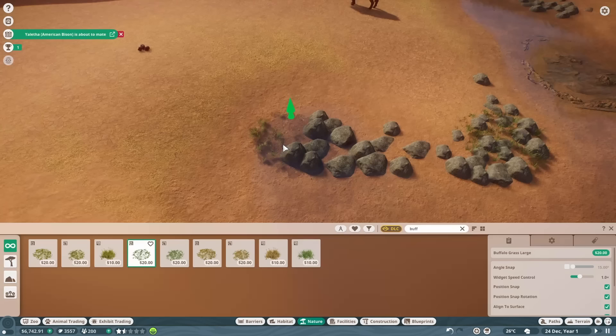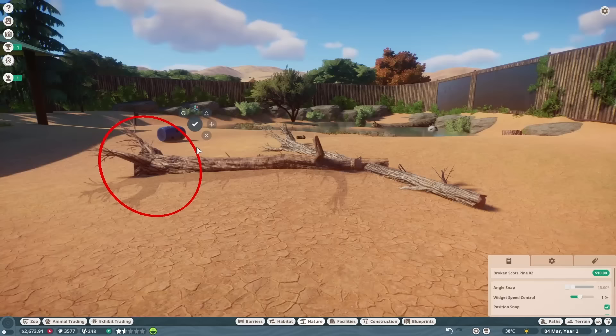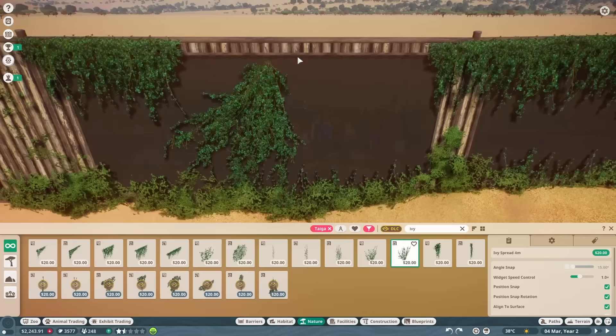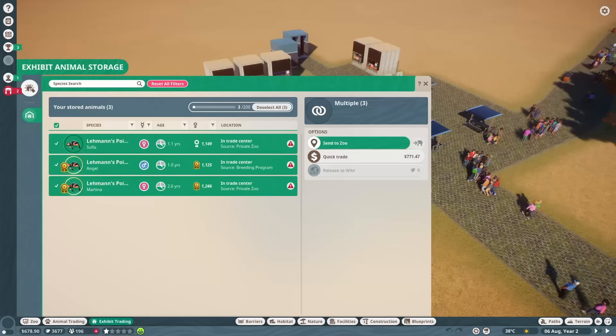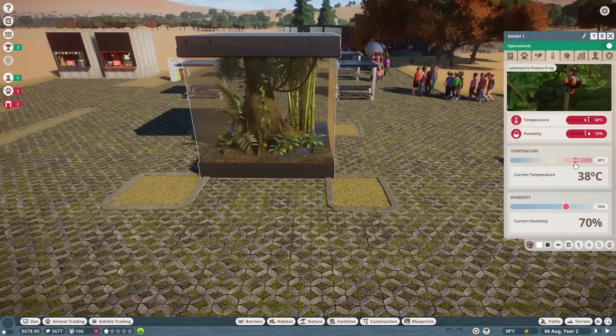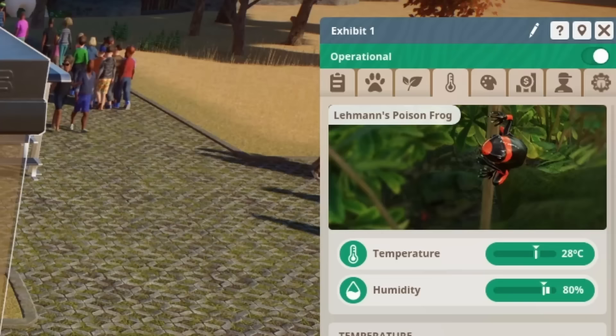I decided to ignore the coverage limit and just have fun with it. I added plants into the rocks along the barrier, threw some broken branches around, and added ivy along the edge of the viewing areas because I thought it looked cool. After adding more rocks around, this habitat was finished. I then deviated from my original plans a little bit by adding an exhibit at the starting area, because I wasn't making money nearly as fast as I wanted to be, and exhibit animals are always a good way to boost the money-making process.